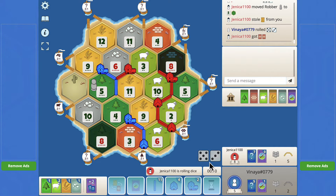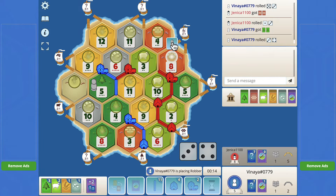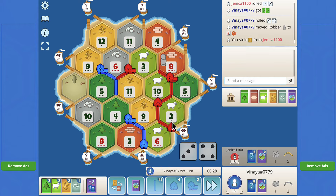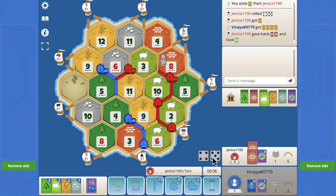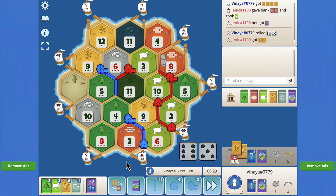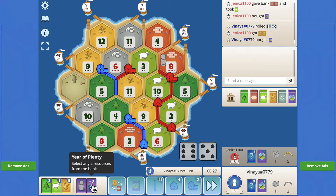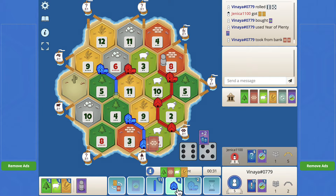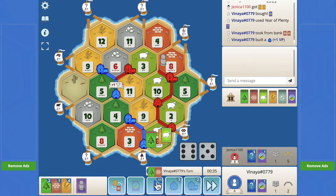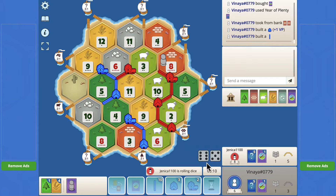Literally could not have gotten a worse roll than that and we don't even get the brick — okay, well I'm not mad. Thank god, for a second I was like is this gonna bite us or not. I will use the Year of Plenty, go ahead and build a settlement spot over here, and then build my next road down to this ten-four-eight and then come over here for a proper road connect.